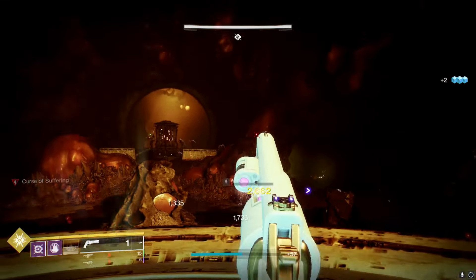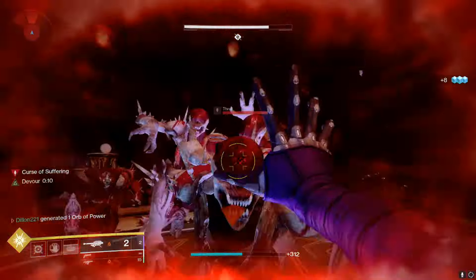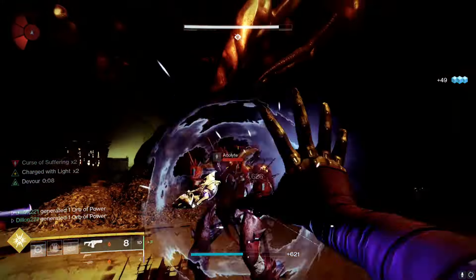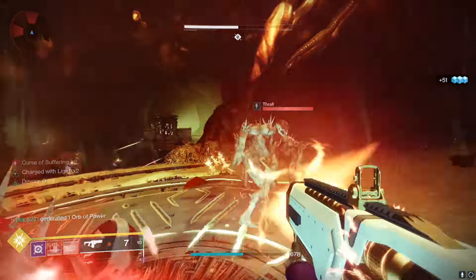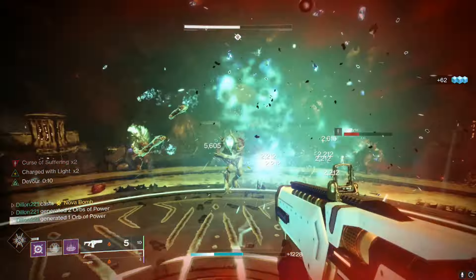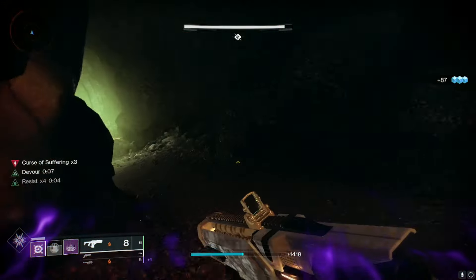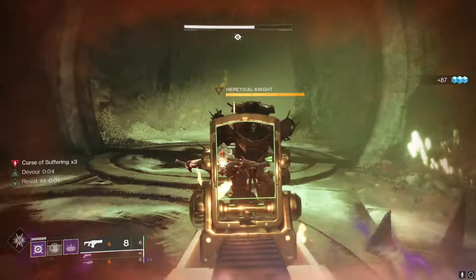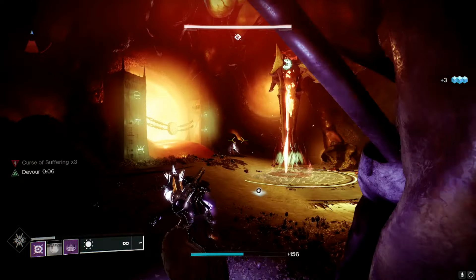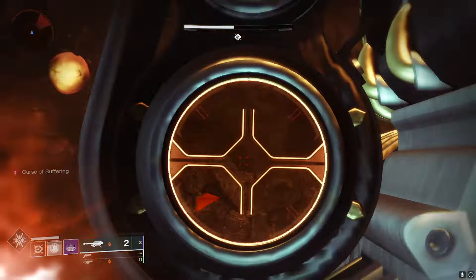Dunking the orb resets the Curse of Suffering. Every time you dunk a ball, two knights spawn up top on either side — prioritize those. Always have Devour going because thrall are going to overwhelm you. That's why I use Fatebringer to take them out in explosions. Curse thrall show up and it just becomes a nightmare. Keep that Devour proc and keep running back and forth side to side.